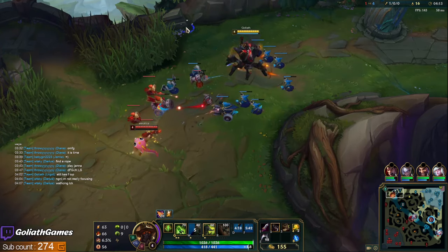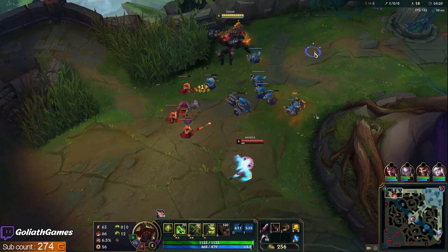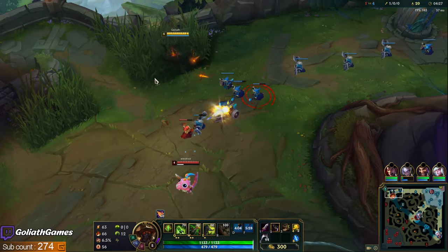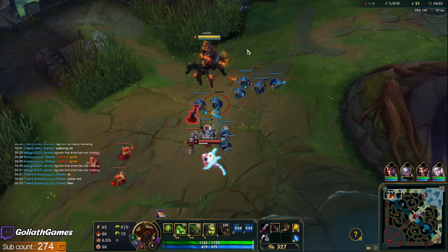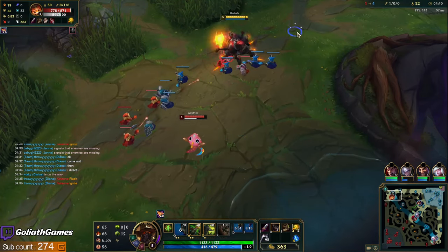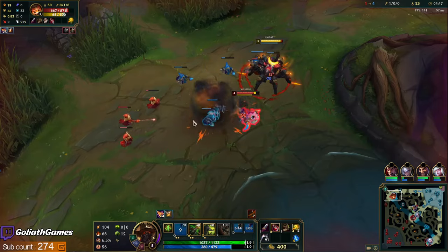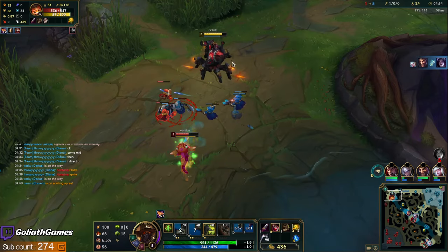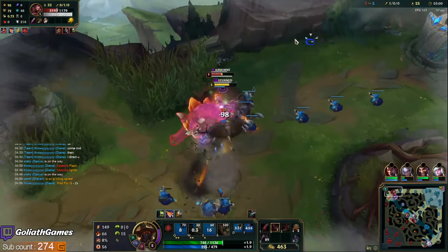Let my jungle know he still has Flash. My jungle says 'not really focusing, watching LCK' — meanwhile I'm versing a freaking ex-pro player! This guy played the early lane really good though, definitely one of the better Nárs I've faced. Whenever people run Bone Plating, make sure if you're ever gonna E in, you poke off that Bone Plating first. I don't want to try for an E right now because he's running towards river — that might mean his jungle is nearby. If I E in and his jungle pops out, I just die. Yeah, he was trying to bait me.